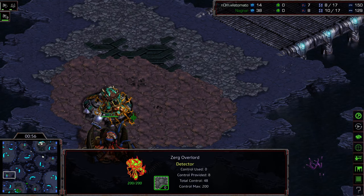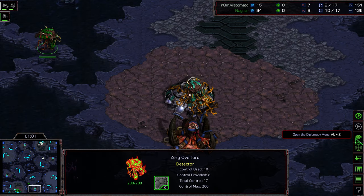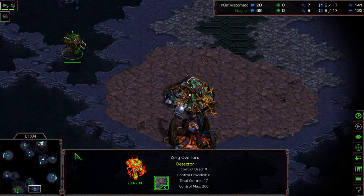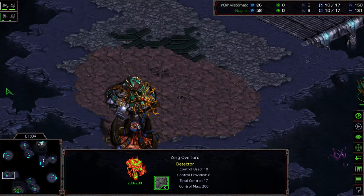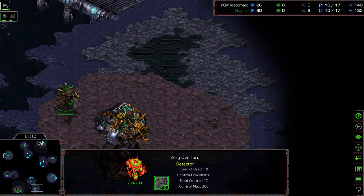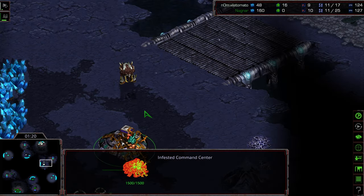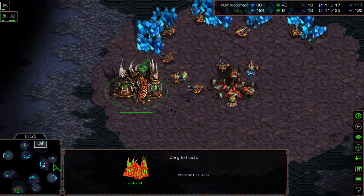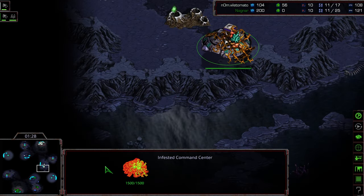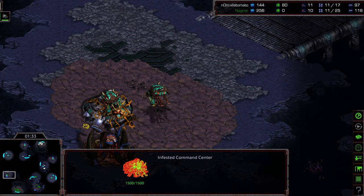It's also very important to go ahead and sneak out to capture additional infested command centers on the map, because the more infested command centers you have, the more ability you have to get into your opponent's sphere of influence — into their bases — and wreak havoc. This overlord is not going to capture the near infested command center, while Nagnar's overlord is going to capture one clearly. Being able to capture command centers closer and faster can make a big difference.